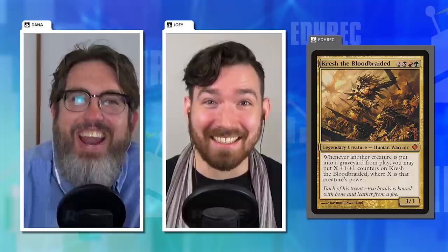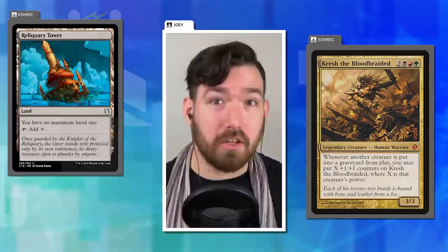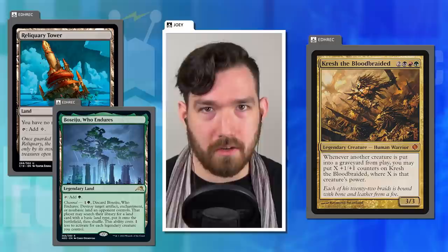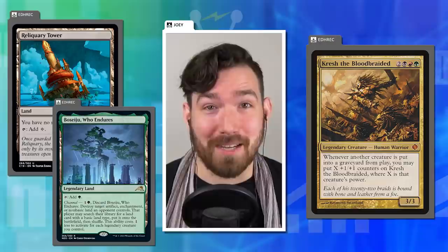My three-color Grasha deck has six basics. And I have a couple of two-color decks running eight. Utility lands in your decks can provide so much value — when you get a Reliquary Tower to give you an infinite hand size, that's amazing. And there are new lands from Kamigawa, like the new Boseiju. You'd be leaving value on the table not to play some of these cards. But Dana, six basics in a three-color deck is weird, and eight basics in a two-color deck stresses me out.